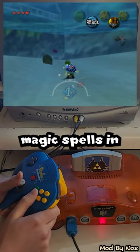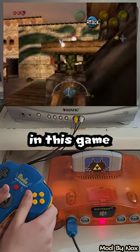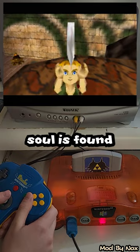You can also use the tunics and the magic spells in Majora's Mask. You can randomize enemy and boss souls in this game, which means an enemy won't show up until its soul is found.